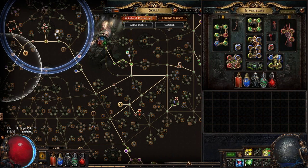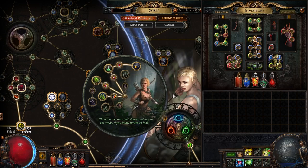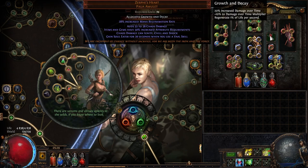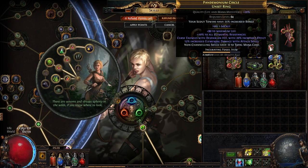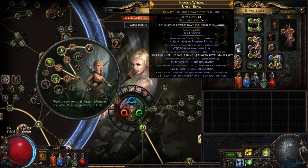I am going Pathfinder ascendancy — the reason is mostly because of the flasks and just how powerful they are in simulacrums. The mana flask and flask effectiveness is pretty much required if you are using Zerphi's Heart, because you lose so much mana when attacking 10-15 times per second. I take Nature's Adrenaline, Reprisal just for some damage, Nature's Boon for flask charges, and Master Alchemist for ailment immunity.